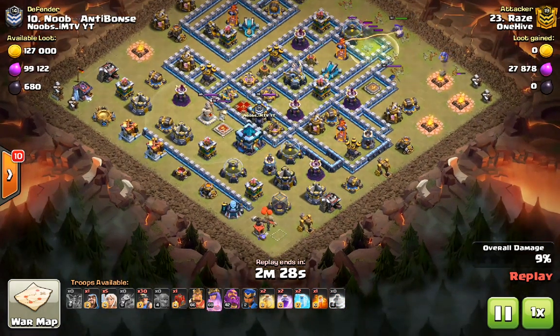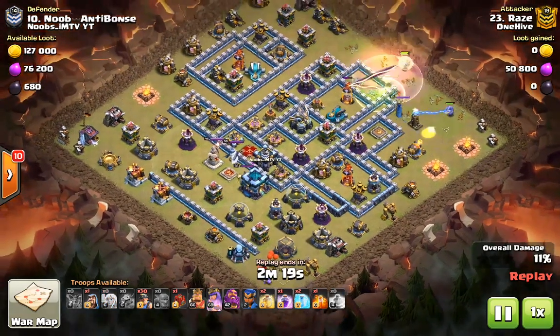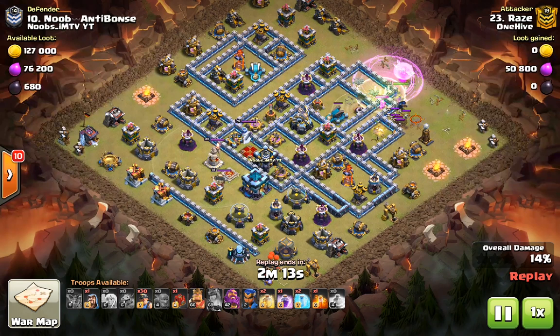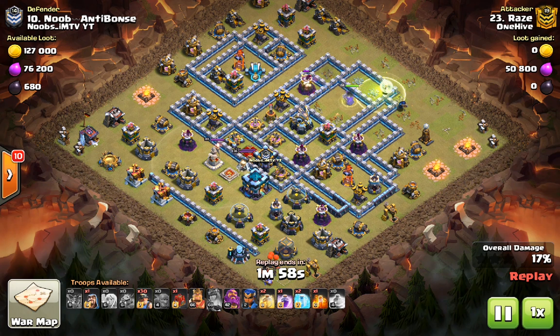We're going to have the siege barracks at six o'clock, spawning a PEKKA and wizards, and the BK around that area too. Unfortunately I had to use the queen ability on the royal champion — I didn't quite realize how close the royal champion was and how much extra damage there was in the area. The tornado trap then pushes the queen away from the tesla farm, which is very nice — it actually saved the raid.